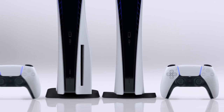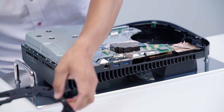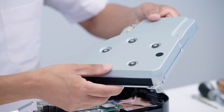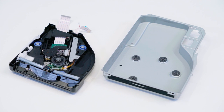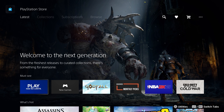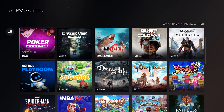There are two PS5 consoles: the PS5 and PS5 Digital Edition. In terms of tech specs and performance, both PS5 models are identical. The only difference is the PlayStation 5 features an Ultra HD Blu-ray disc drive, whereas the PlayStation 5 Digital Edition does not. Your preference will depend on if you use physical disc-based media. With both PS5 models, games and other media can be purchased digitally and downloaded through the PlayStation Store, or accessed through subscription services like PlayStation Plus.